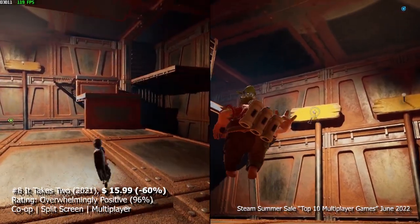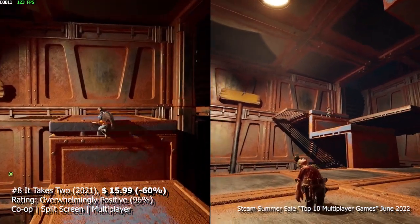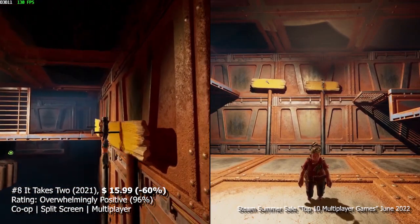At number 8, we have It Takes Two. Test your co-op skills with your partner as you navigate through a supersized world to get home from your garden shed.